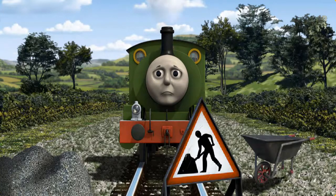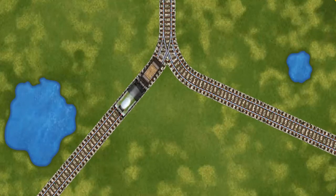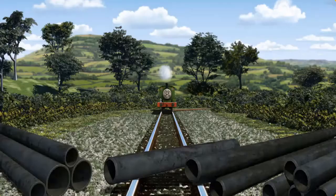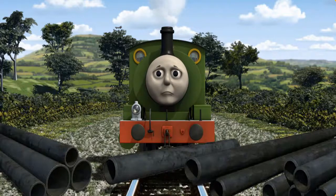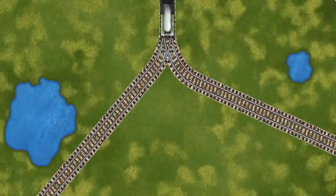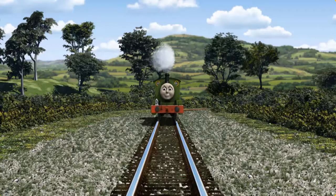Suddenly, Percy had to stop. Because of track repairs, he would have to go another way. Find the track that goes nearest to the smallest pond. Percy was on the wrong track. He needed to go a different way. Show Percy the track that goes nearest to the smallest pond. Full steam ahead.